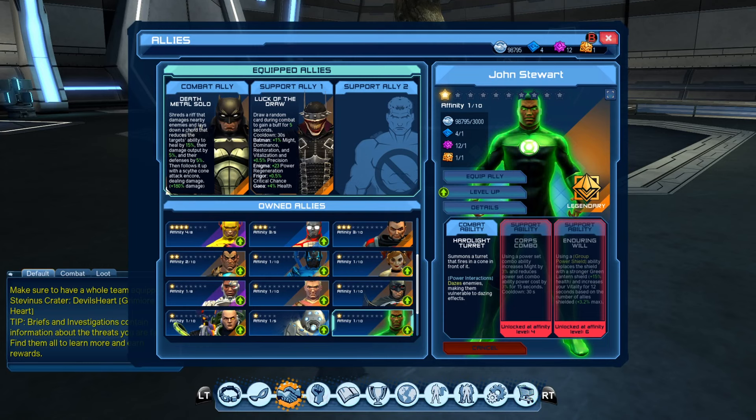Using a power set combo ability increases might by 3% and reduces power set combo ability power cost by 3% for 15 seconds, with a 30-second cooldown. Then Enduring Will — this is mainly for controller characters. Using a group power shield ability replaces the shield with a stronger Green Lantern shield, plus 15% health, and increases your vitality for 12 seconds based on the number of allies shielded, plus 3.2% max.